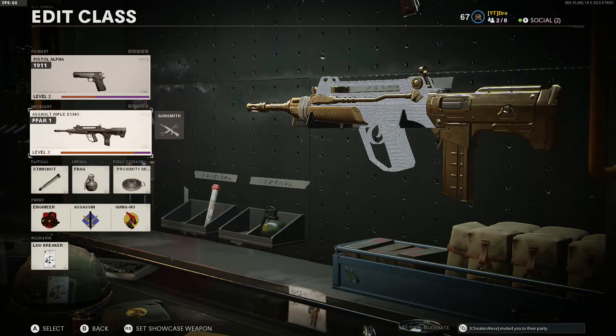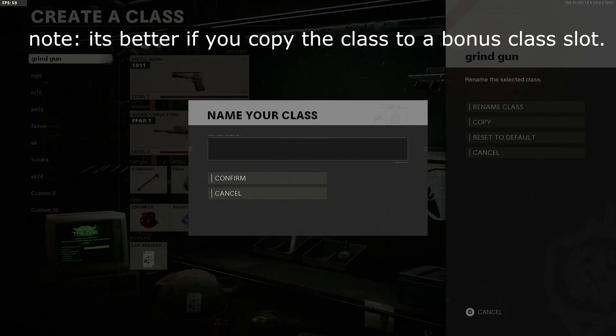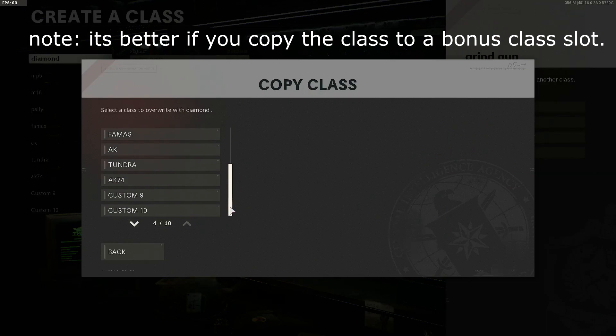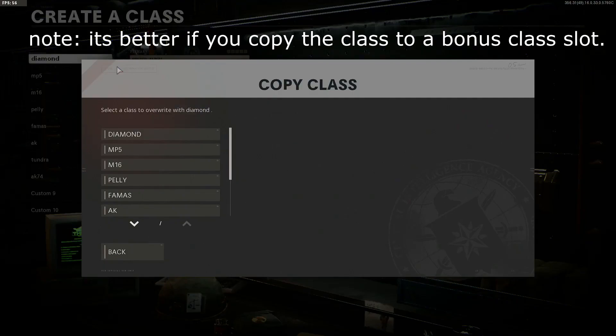Now that you've backed out of everything, back out once more and get right back in. As you can see we have the FAMAS — we have it on diamond. Normally when you equip the regular diamond it does not stay for more than one game — it goes back to whatever you had before. To make it stick, go to whatever class it is, rename it to whatever you want, and confirm. Once it's renamed, copy it to whatever class you're not using — I'm not using custom nine, so I'll copy it there.